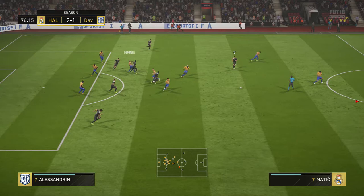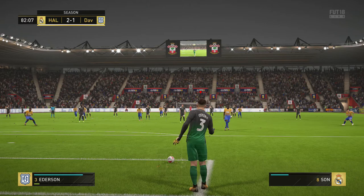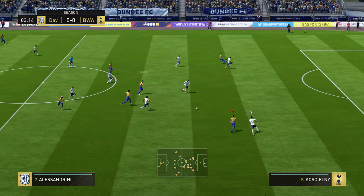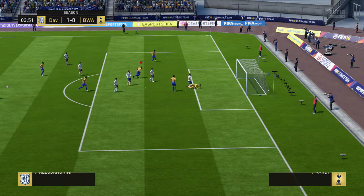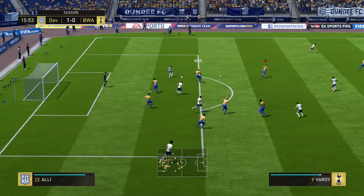Another positive would have to be his heading. Just getting up to headers and winning them — he won a lot of headers. From goal kicks, he's very good at winning the flick-ons, which I'm definitely a fan of. Normally if you have a small striker, they're not really going to be winning any flick-ons for you. So Al-Sama is definitely winning more headers than he loses, which is a great positive.